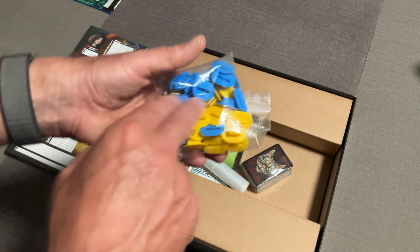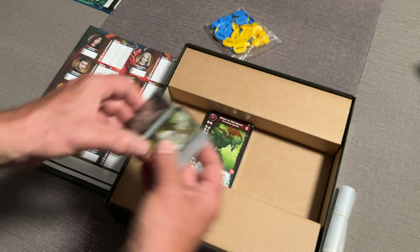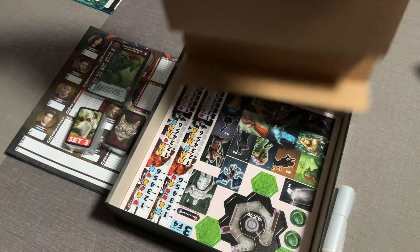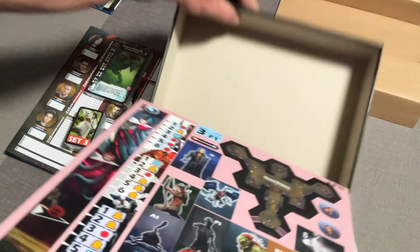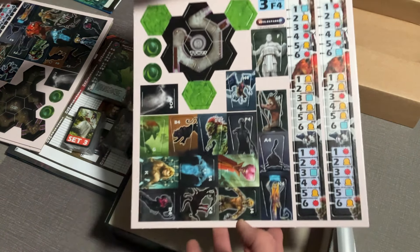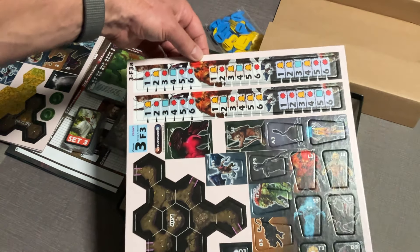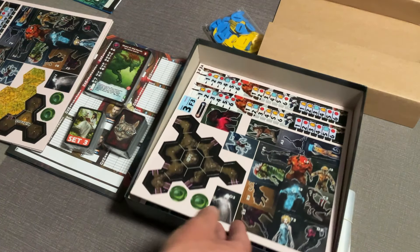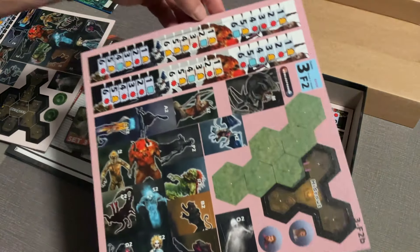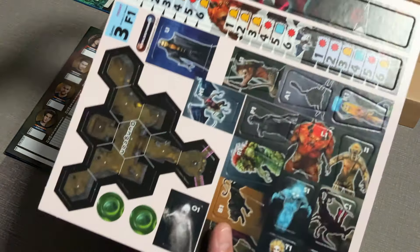Yellows and blues — more of these tokens. And the standee holders — really really nice. More ziploc bags. We have set three cards — let's kind of see what those are. I don't know if some of these can be added into the regular core sets or what. Let's take a look at some of these counters. We've got your tower — everything looks really really good. This is really high quality stuff, and the production quality is so high.